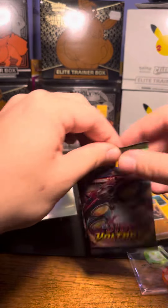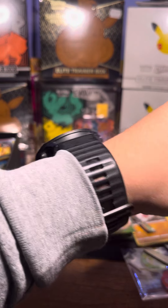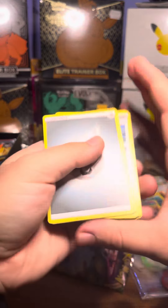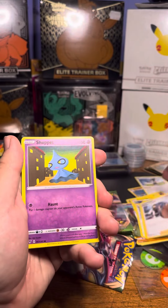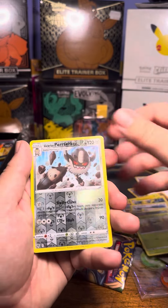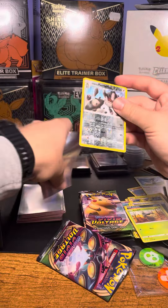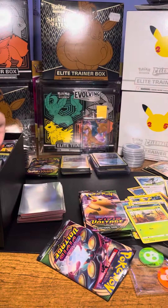We're off to a good start anyway. Swallow, League Staff, Shuppet, Forest Seed, Jeltic, Sandile, Seed Art. I don't believe I have this one in the reverse holo, so that's another one to go into the binder.